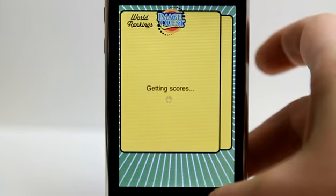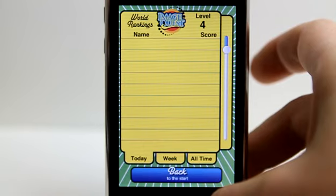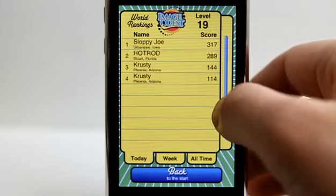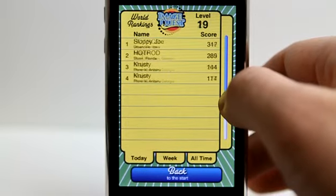At any time you can go and get scores by tapping on this button down here. It pulls in all of those scores for the world rankings and you can scroll through the different levels and see how everybody's doing.